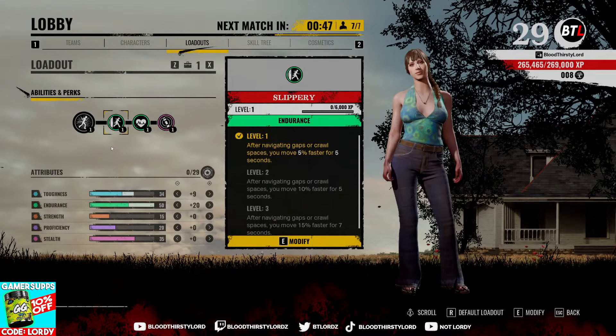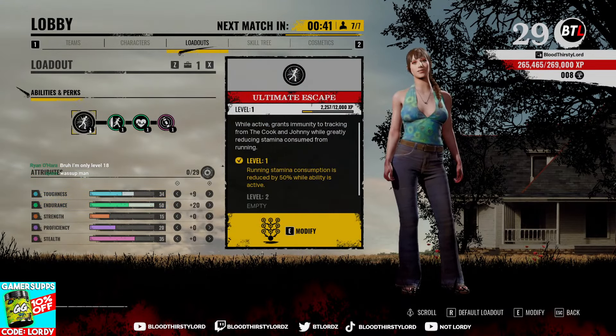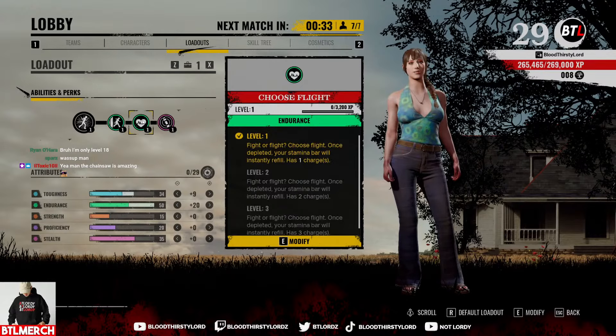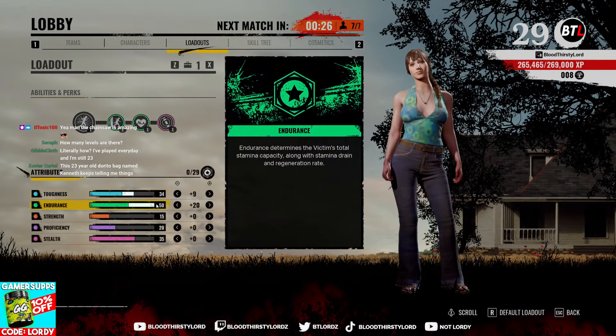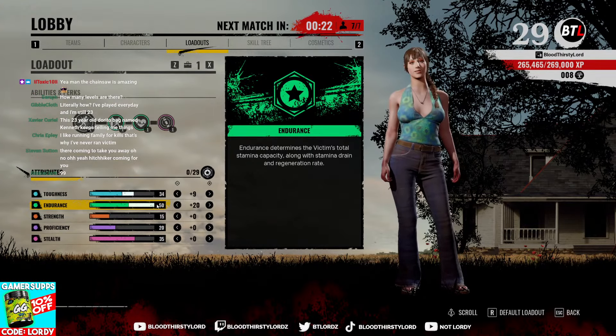Today's character build for Julie is a max endurance build at level 50. We have Ultimate Escape with running stamina consumption reduced by 50%, Slippery to go through crawl spaces and gain 5% faster movement speed for five seconds, Choose Flight to refresh the stamina bar instantaneously when we run out, and Fuse Lights to give us information.